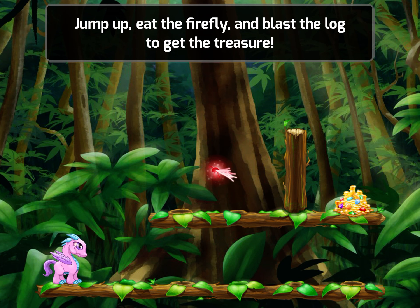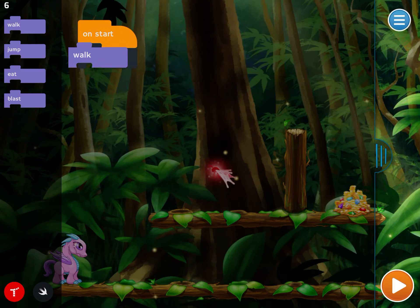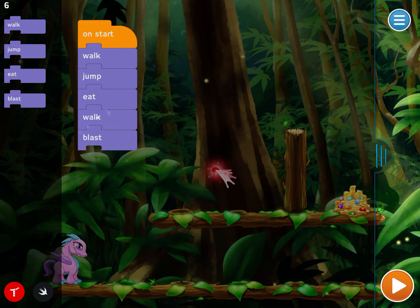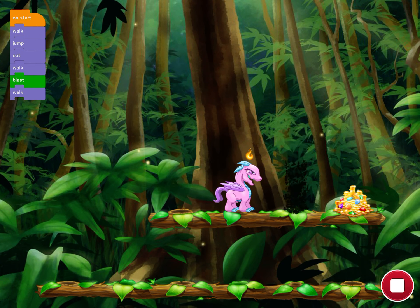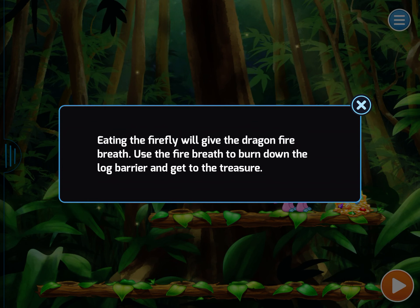Jump up, eat the firefly and blast the log to get the treasure. Eating the firefly will give the dragon fire breath. Use the fire breath to burn down the log barrier and get to the treasure.